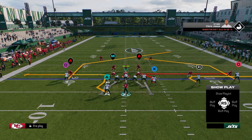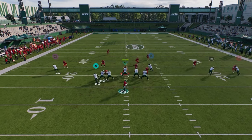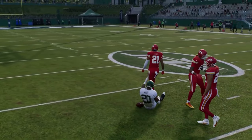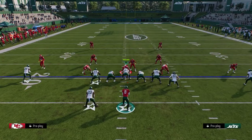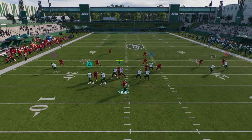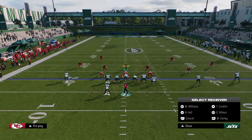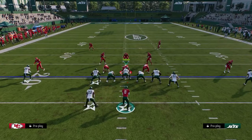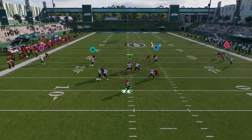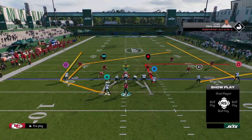Let's go back over tight end whip one more time. When he cuts, he beats man. You just have a lot in one play for them to have to guard, which is why I love this play. The post is normally really good against man — he gets into a really nice spot. To beat press man, you use the curl route we showed you. You have the tight end whip, the running back option, and this post route all working together, giving the defense a lot to handle.